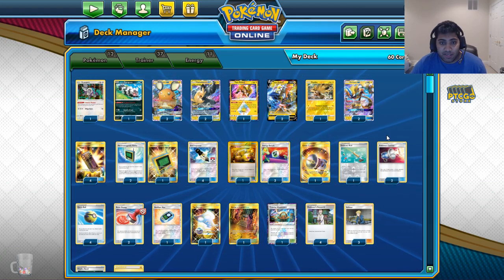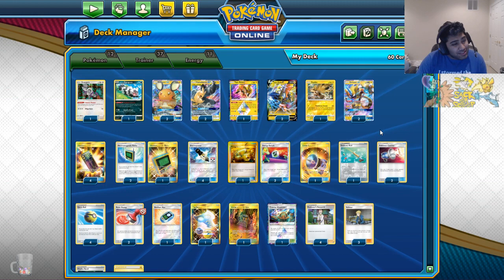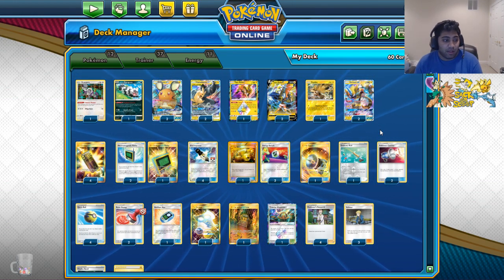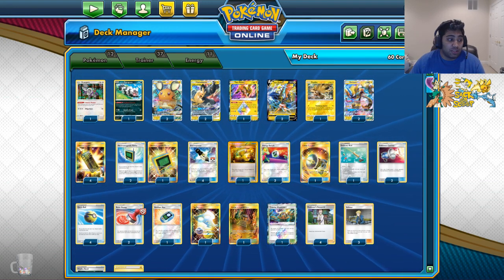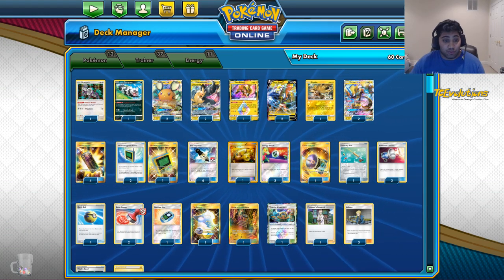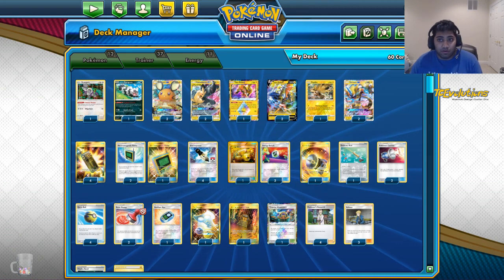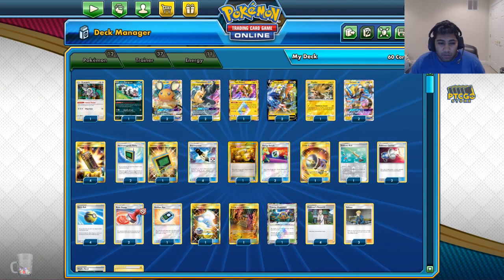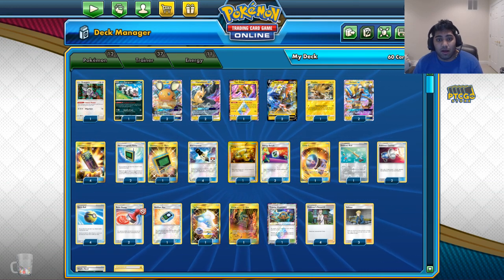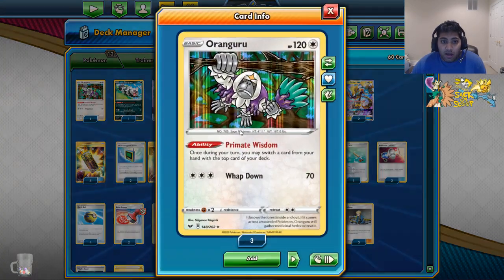Today we're going to be talking about Pika-ROM. Pika-ROM is a deck that I think has kind of fallen by the wayside last format because there have been more powerful and better decks that came into the limelight. But with the release of Ultra Quick Ball, Tapa Koko V, and Professor's Research, the deck really gets a lot of steam and is brought back to the forefront of the game.